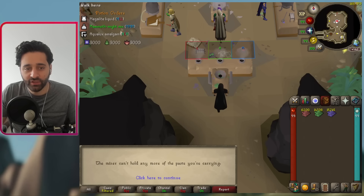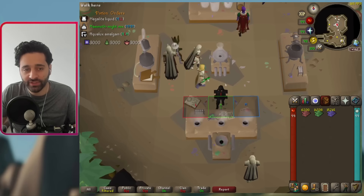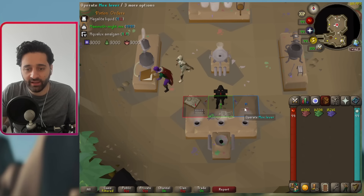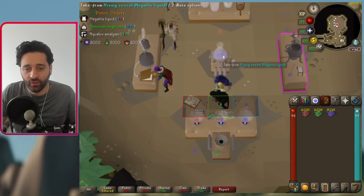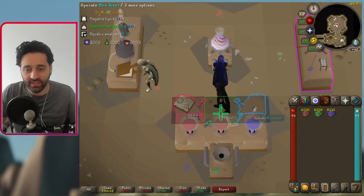Come to the hopper and you'll deposit — you'll get 3,000 of each in there from your inventory, which is really good. If you come to the levers here, we can then start making potions. So if we look at the top left and we do MLL — M-L-L — we got this made here.